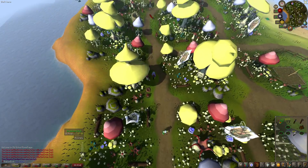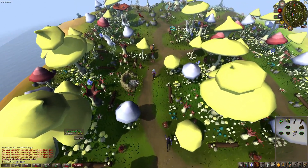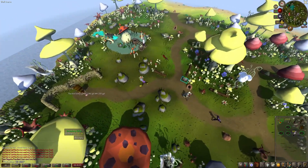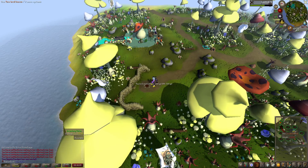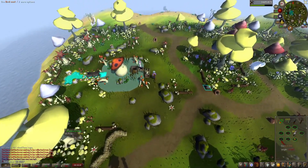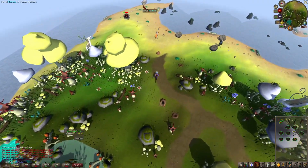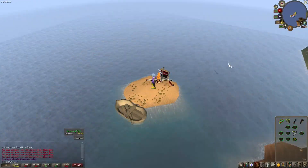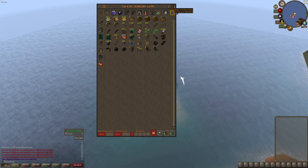Run down to the last birdhouse, and then we'll move on to seaweed runs. We got quite a few bird's nests! You get a nice variety: seed nests, empty ones, sometimes rings, and egg nests that you can cash in at the Woodcutting Guild for a chance at a chicken outfit. Back on the island, go straight to the bank and deposit everything. Every 45 minutes or so you'll want to do this run.